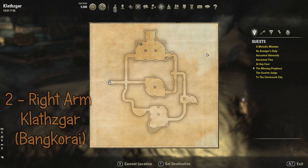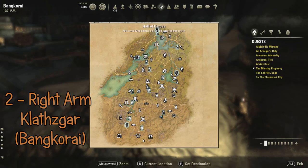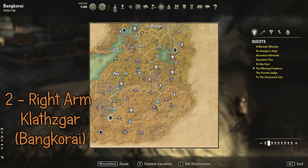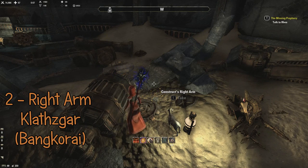The second piece is the right arm, which you find in Bangkorai, in a delve called Klethgars — I don't know, these names are pretty weird, but that's where it is. Here's inside — it's the right arm.